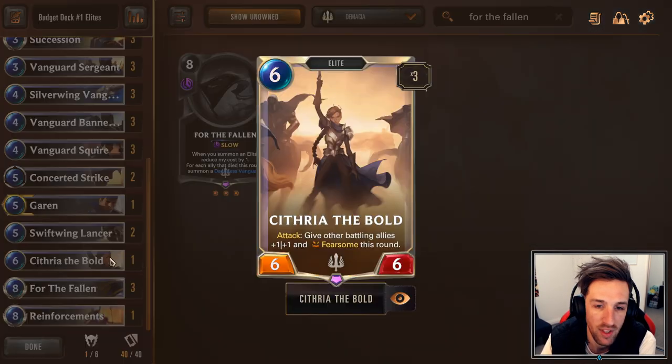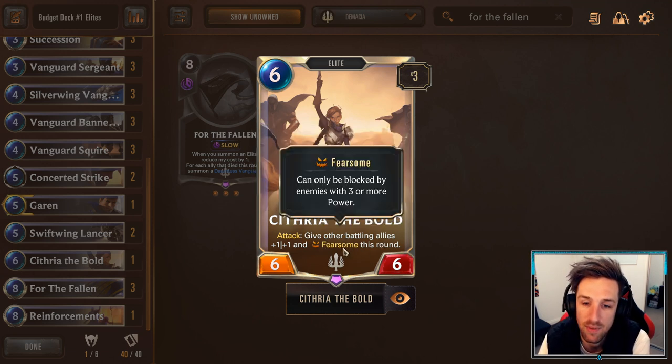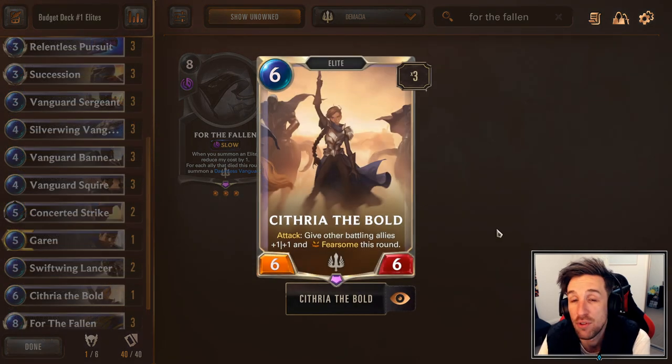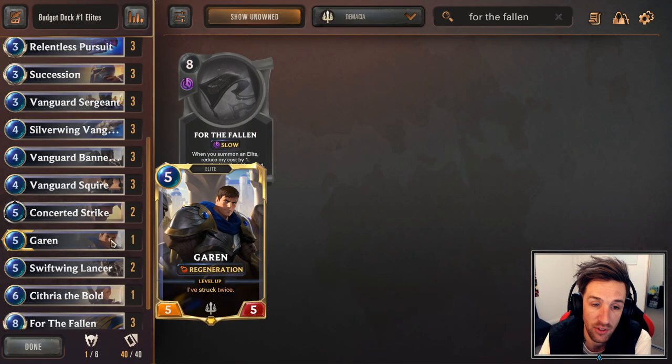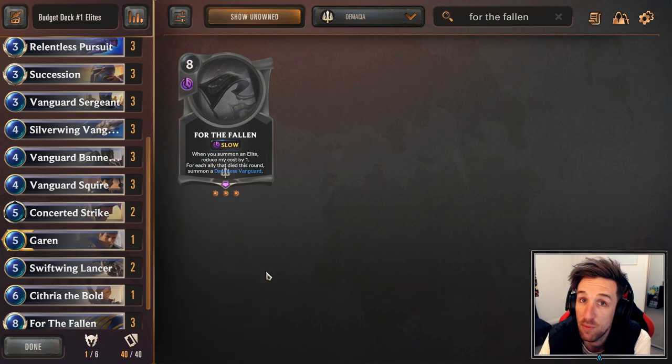This is another alternative late-game bomb — Sithra of the Bold, one copy of. Sithra of the Bold will grant other battling allies +1 and Fearsome this round. 6 mana, 6-6 — decent stat line, great effect. Also comes with the elite tag, which makes a lot of sense in this deck. Sithra of the Bold is also a good alternative choice if you've got extra epic wildcards but don't have champion wildcards.